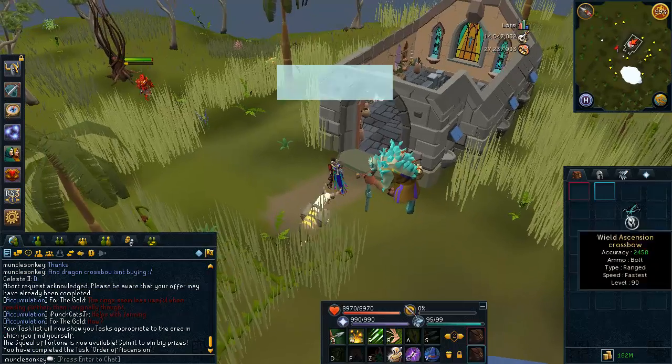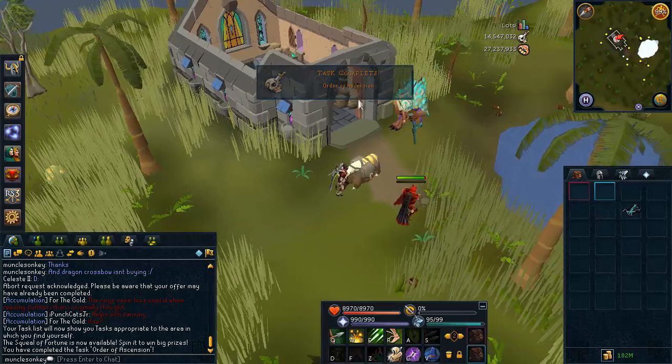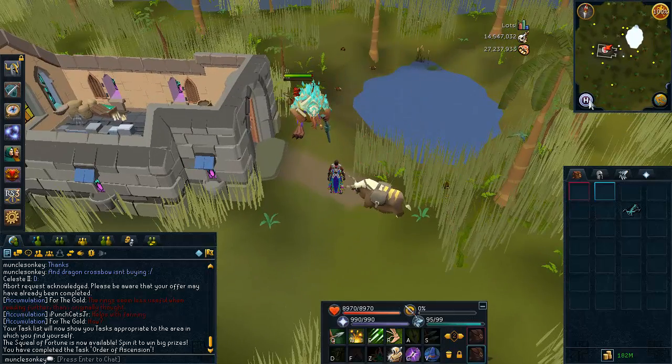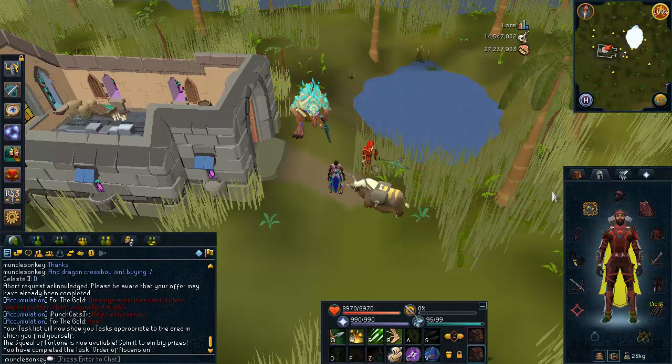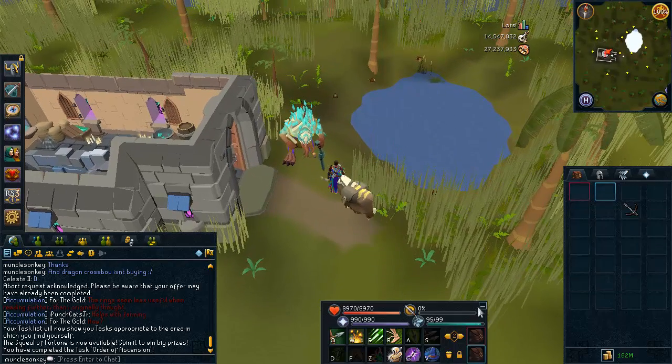Create my Ascension Crossbow. That looks very, very cool. So I have an Ascension Crossbow. Did I just do a task by making an Ascension Crossbow? If that is a task, that is a pretty insane requirements task. But anyway, yeah, I have an Ascension Crossbow.